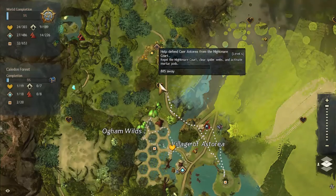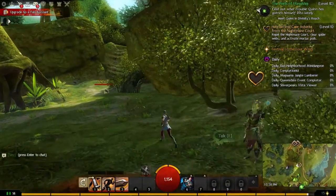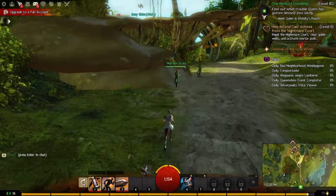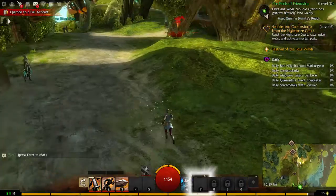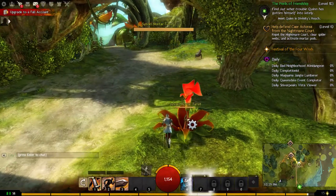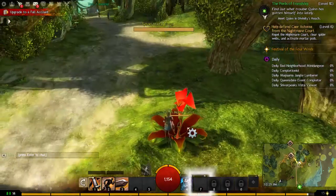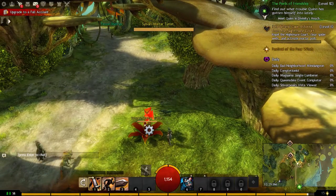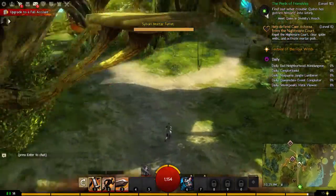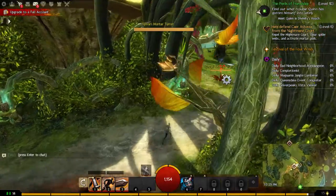We have a new quest: repel the Nightmare Court, clear spider webs, and activate the mortar pods. There are waypoints over here, and we have to figure out what to click on the ground. We right click the mortars on the ground and get in range. We're looking for spiders to clear, and here's the waypoint.